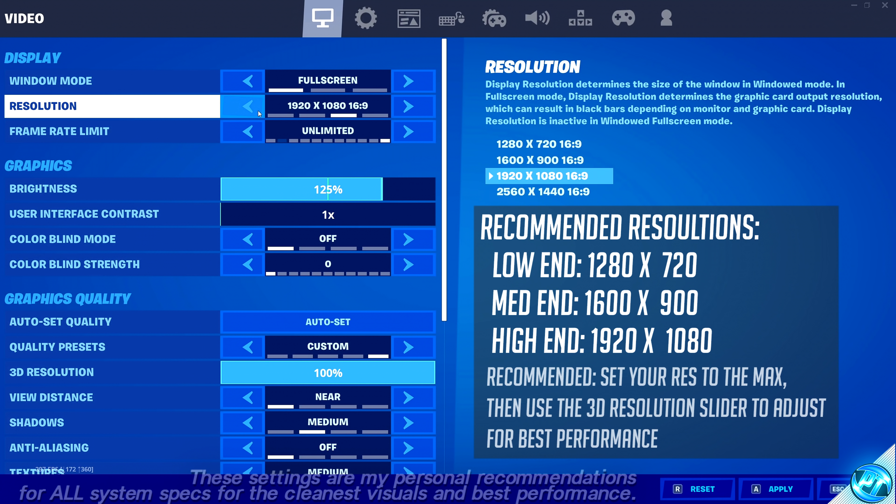Navigate over to the Audio tab at the top. Set Sound Quality to Low, 3D Headphones to Off, Background Audio to Off, and Visualize Sound Effects to Off. Last but not least, go over to the main Settings cog, scroll all the way down to the bottom, and ensure that Replays are all turned off — Record Replays, Record Large Team, and Creative Mode Replays. All three of these options should be switched off. Then press Apply.